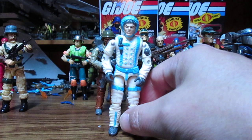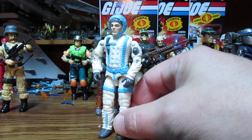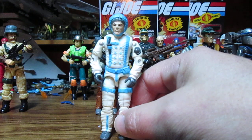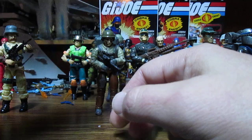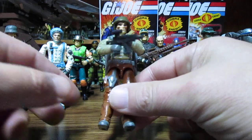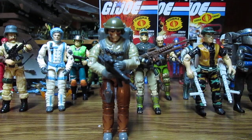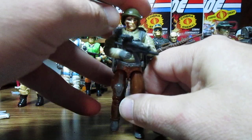Alright, then we have Sub-Zero — not the Mortal Kombat Sub-Zero, but we do have Sub-Zero. Then we have Blowhorn. I don't have his awesome helmet, but I just painted this helmet and threw it on him. Looks pretty cool. Blowhorn is almost like Spirit's replacement.